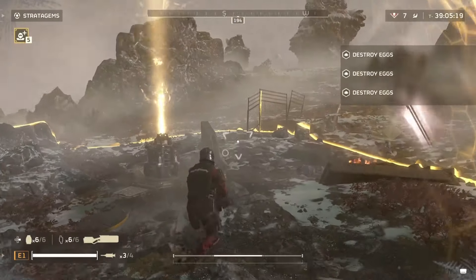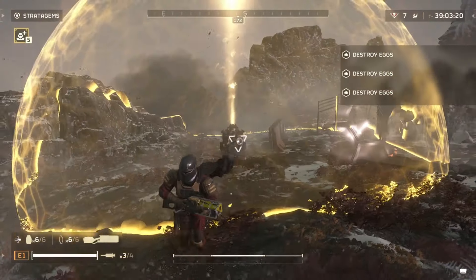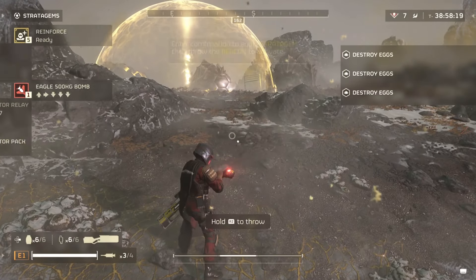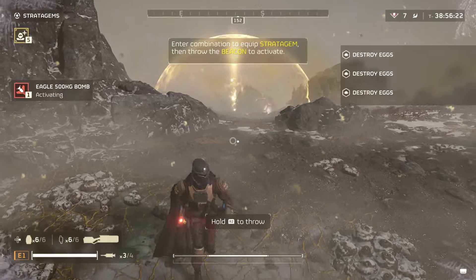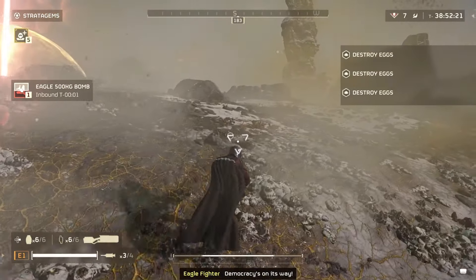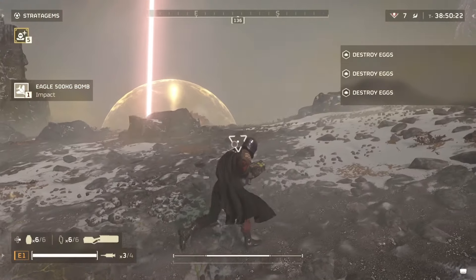Some enemies might still go for you, so you need to see how this works on the field and test it out. It's still going to be blocking them out, but they are all going to be flocking to the shield to disable it as soon as possible. This makes them group up.